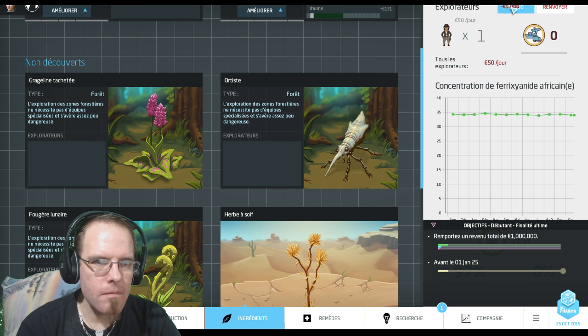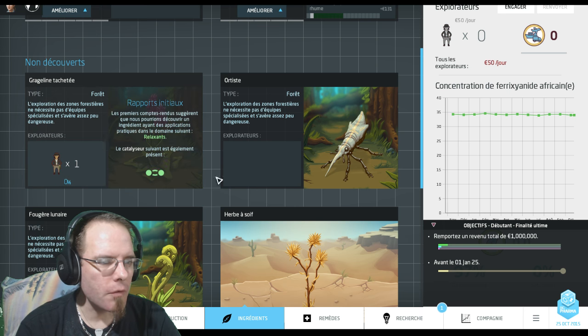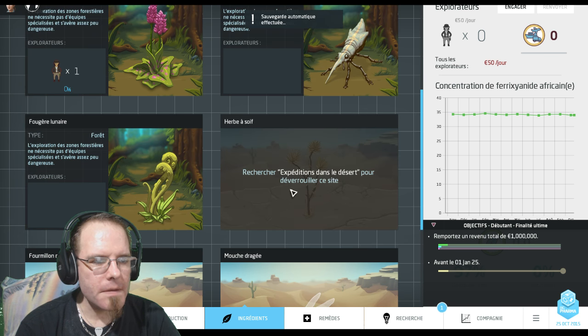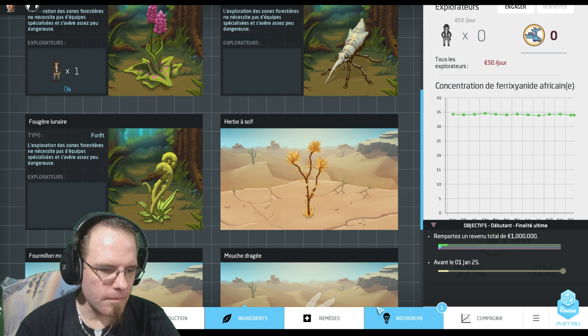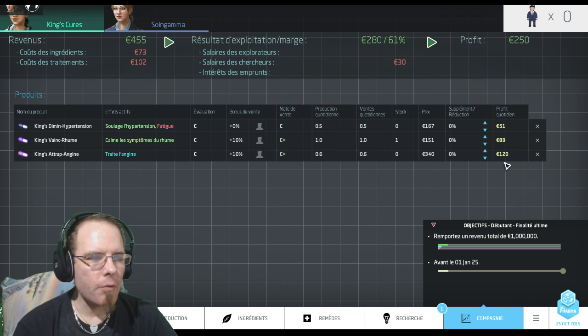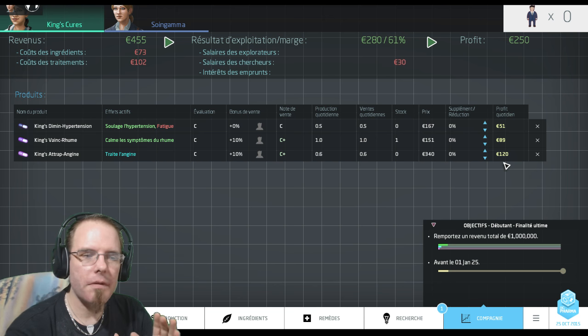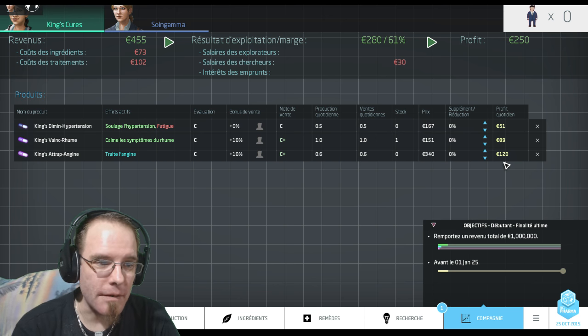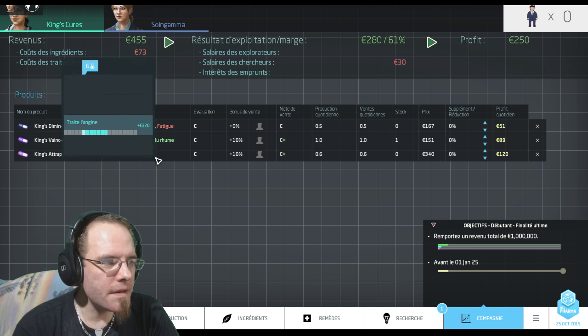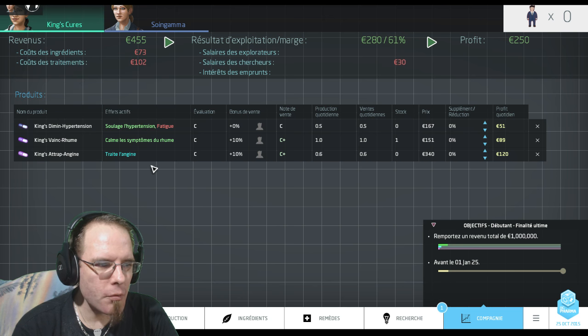Pour le prendre, une fois un explorateur, je l'envoie ici. Ensuite il va me falloir aller chercher ça, puis ça, et l'expédition dans le désert c'est exactement ce que je suis en train d'aller rechercher. Au niveau de la compagnie, ce qui est important, ce n'est pas de vendre des médicaments pour soigner les gens, c'est de vendre des médicaments pour faire du bénéfice. Ma chaîne la plus rentable c'est justement le King's Atrapongine.